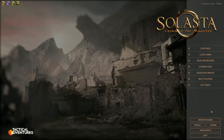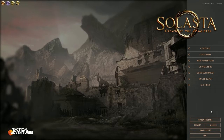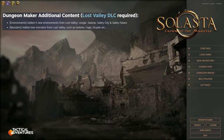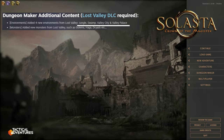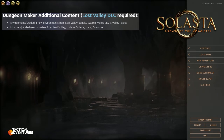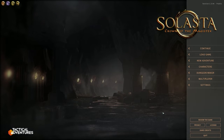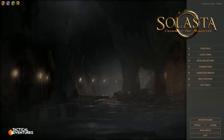Some of the big things: if you buy the expansion you get additional content for your dungeon maker — places you can build themed toward the Lost Valley. I think there's jungle, swamp, valley, city, and valley palace. You also get additional monsters in the dungeon maker specifically for the Lost Valley. However there's a lot to do with the dungeon maker that is actually free, so I'm going to start at the very top.